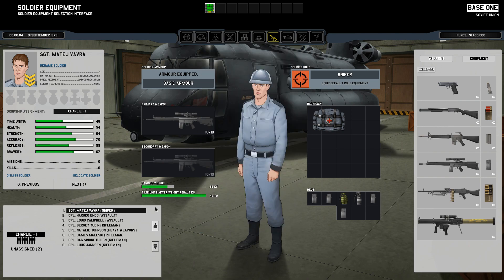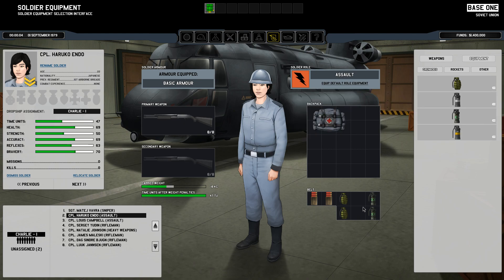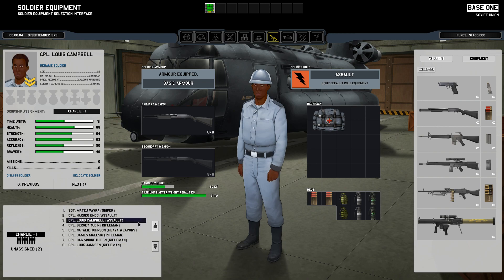You can choose anything you want and you'll be given the default equipment, but you can add any weapons or equipment you want. You can also add your own roles. Here we have an assault role — assault needs good bravery and reflexes, that's pretty important. Let's remove two smoke grenades and add a couple of frag grenades and a smoke grenade. We have another assault who doesn't have great reflexes or bravery but has good strength, accuracy, and health.